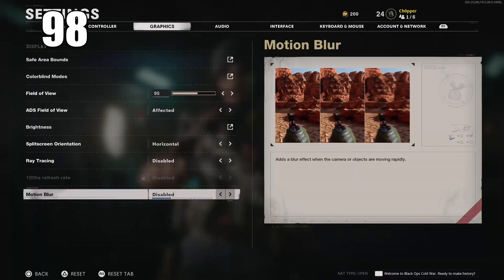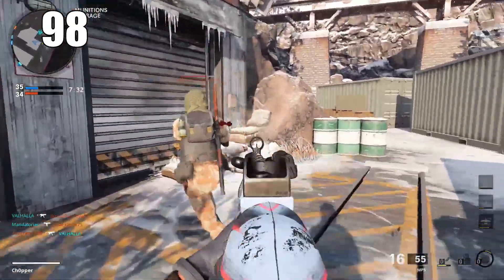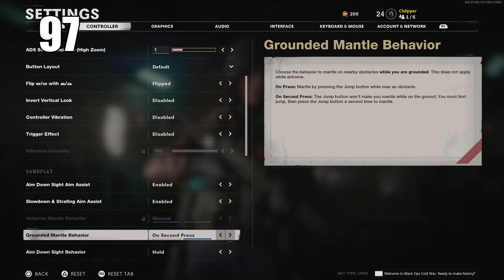Number 98: completely disable motion blur. This is one of those things that will cause you to miss a lot of key info on the battlefield. It's fine to have on during campaign probably, but in an MP experience in a competitive environment it's not something you want to have on.